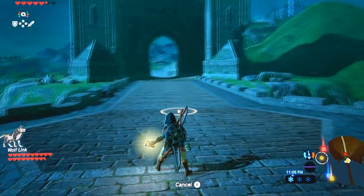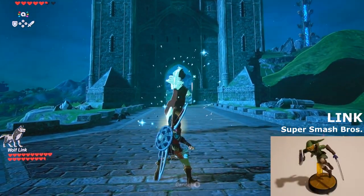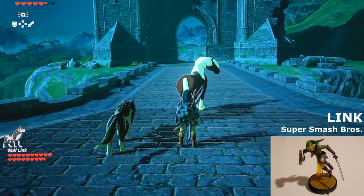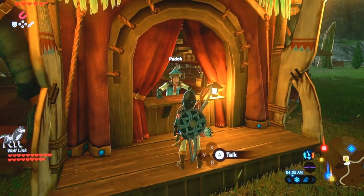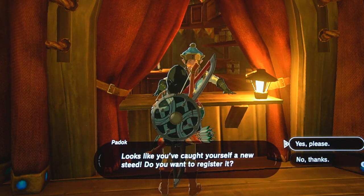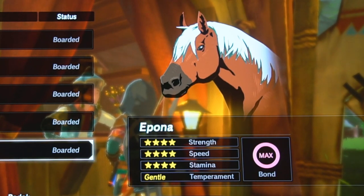Last but not least, we're going to use the Super Smash Brothers Link amiibo, which summons Epona. Epona is special because she can only be summoned once — if she dies, she dies — and you want to register her right away. If you lose her or she dies you basically never get to call her forth again, so it's a once-in-a-game kind of deal. Epona has maxed out stats, max bond already, and a gentle temperament — it's really the best horse you can get in the game.